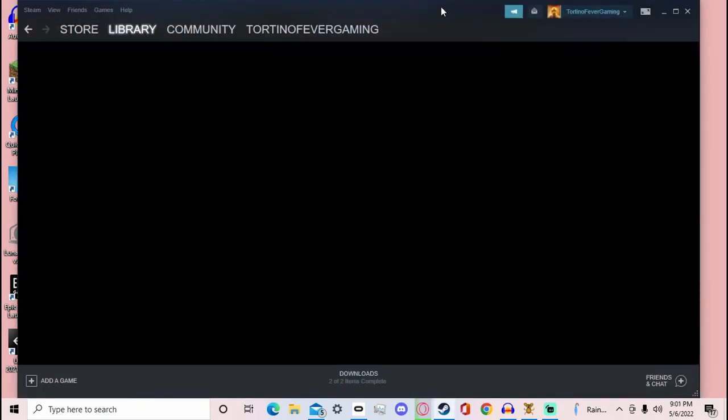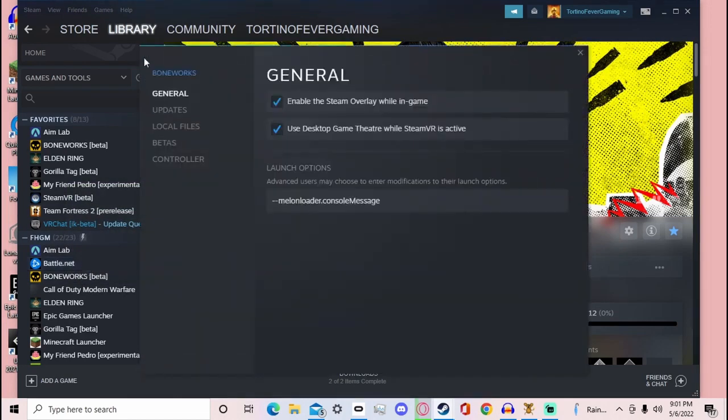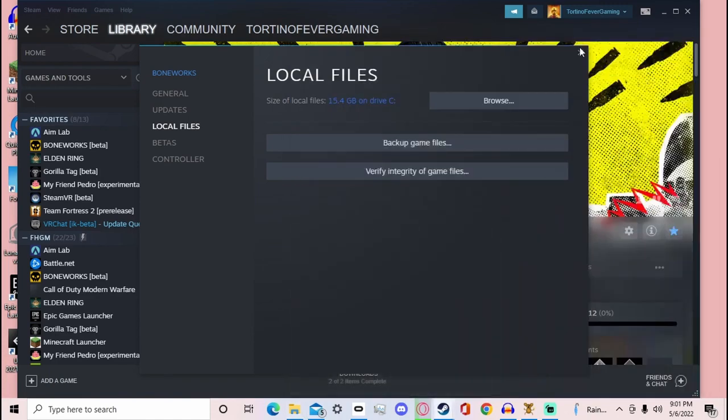First, open Steam and go to your library. Find Boneworks, right-click it, go to Properties, then Local Files, and click Browse. Now click on Boneworks to open the folder — you can minimize or close the Steam window after that.